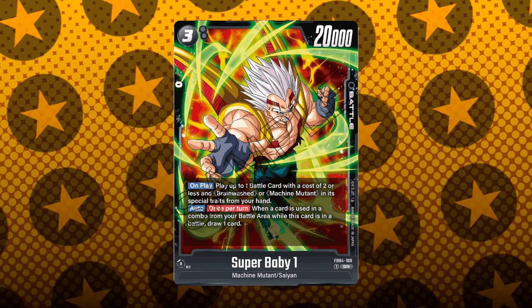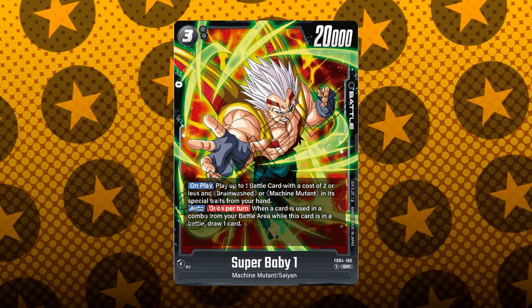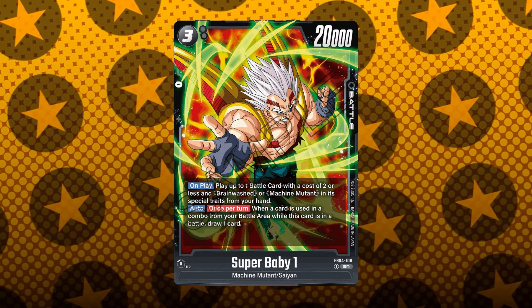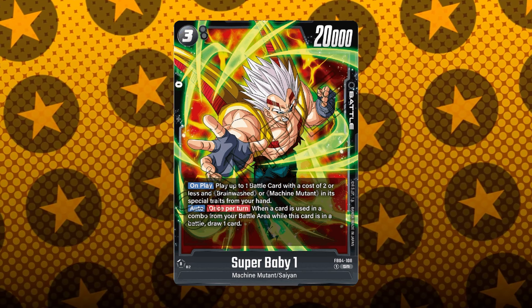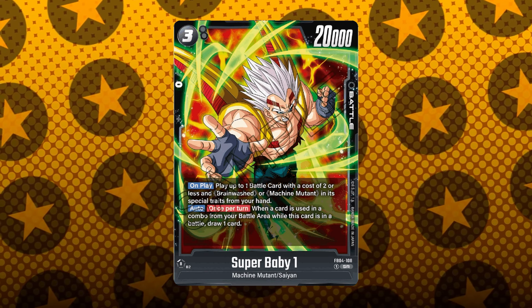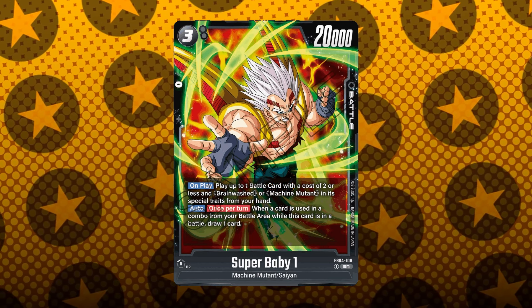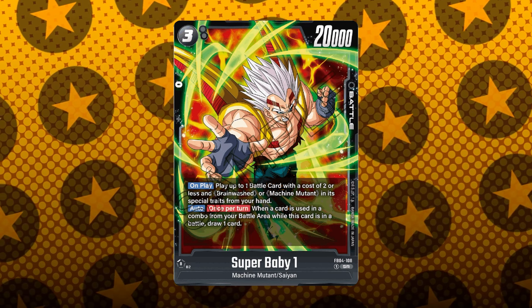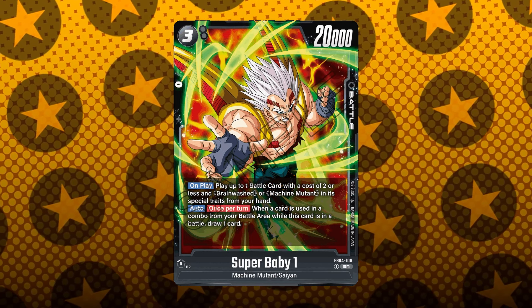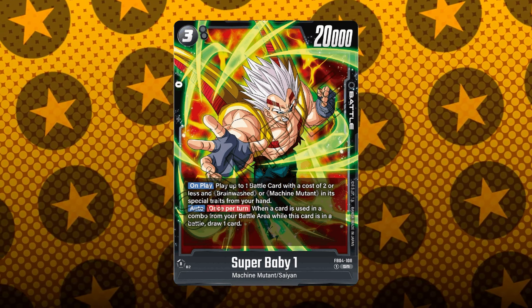We have Super Baby 1 here — another 3-cost, 20k battle power with two abilities. On-play: play up to one battle card with a cost of 2 or less with Brainwashed or Machine Mutant in its special traits — the brand new special traits for Set 4 that work specifically with the new Baby leader. So there's going to be a lot of swarm tactics. It also has the auto once-per-turn ability: when a card is used in a combo from your battle area while this card is in battle, draw a card. This says once per turn, meaning you can draw an extra card on your turn and your opponent's turn. Essentially this is Bardock, but insane.